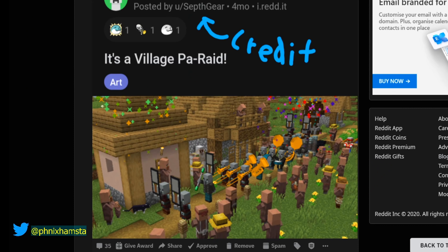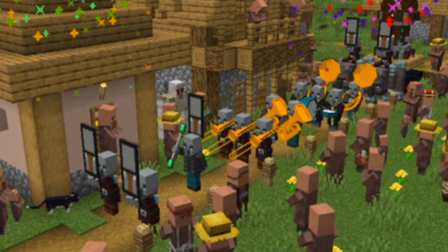It's a village parade. I saw this post on r/Minecraft — apparently they hid a Wally or Waldo in all these screenshots. This is amazing.